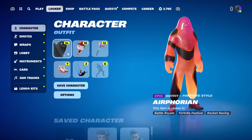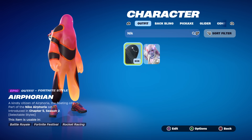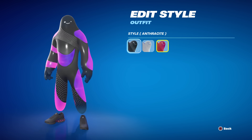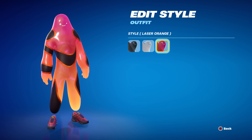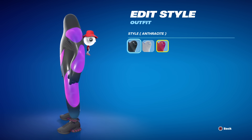The new Nike collaboration is coming to the item shop tonight. I did get the two skins early — compliments of Epic Games themselves. We got Airforian, who has three different styles. He's kind of a weird skin — he doesn't even have ankles, he's like just a blob. There's a really cool color scheme and then laser orange. I need to see what his aim-down-sights looks like before I decide if it's a good skin or not.